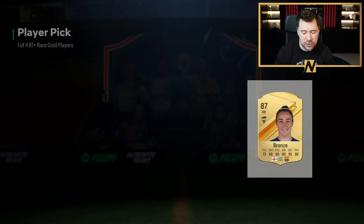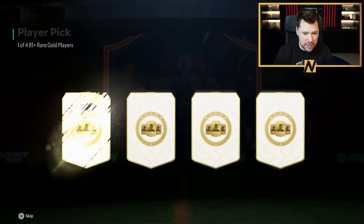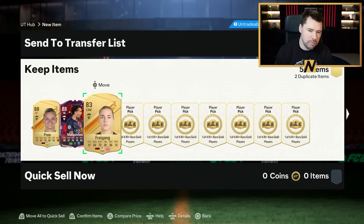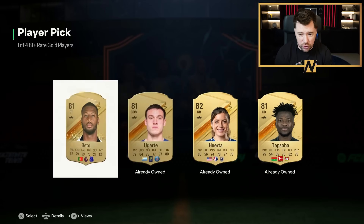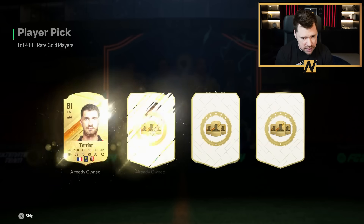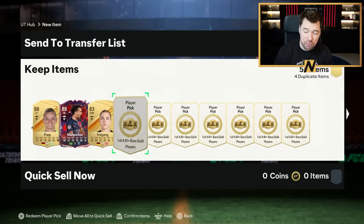We'll take an 87 Lucy Bronze there as well, which is great. I know a lot of people right now building these player picks are a little bit fed up with the way EA have done the 81s. The week before last, the 81 player pick required 11 cards with two rares, which was just ludicrous for an 81 plus player pick. This time around it's eight cards with three rares — also really ludicrous.